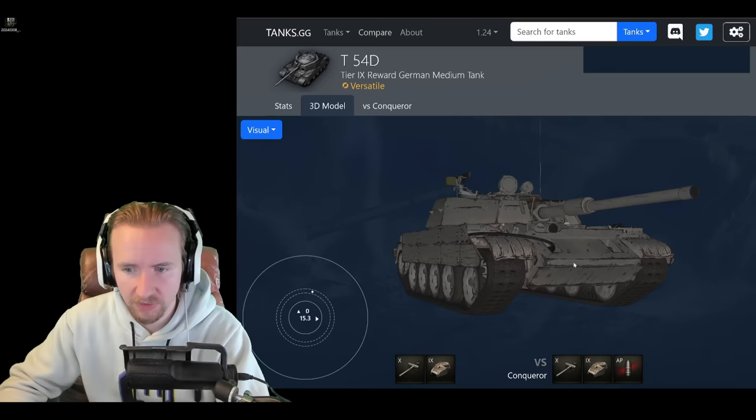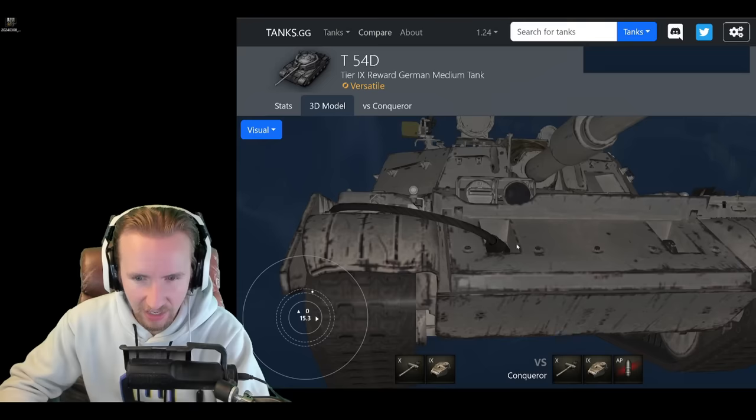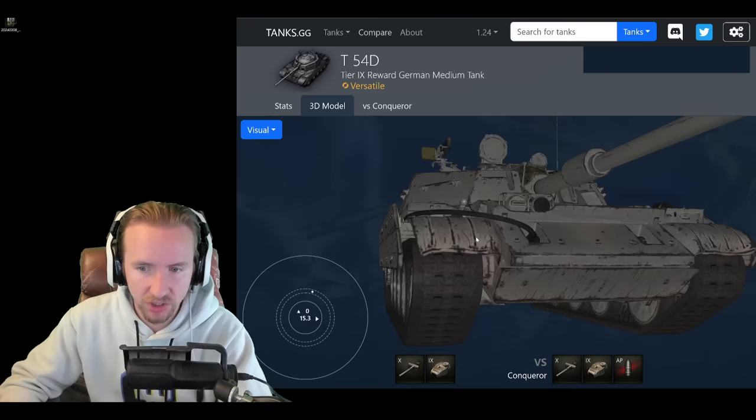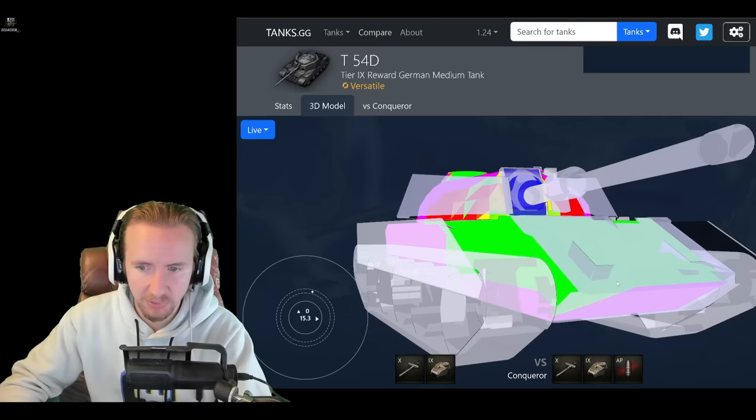One of the biggest issues is that the space protection doesn't extend fully over the side of the hull. You can actually shoot all the way along there and only need 200mm to penetrate. Also, the area around the track is very weak on this vehicle over angles. Make sure with this tank that you are angling only minimally — over-angle it and it's going to be easy to pen.